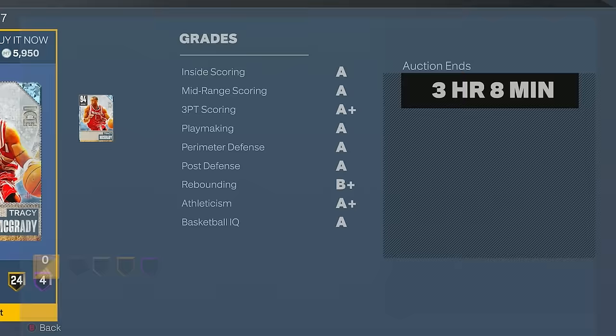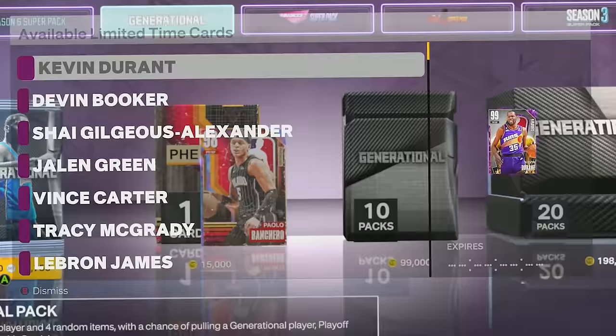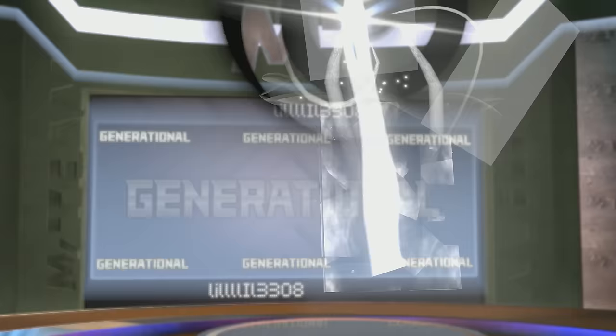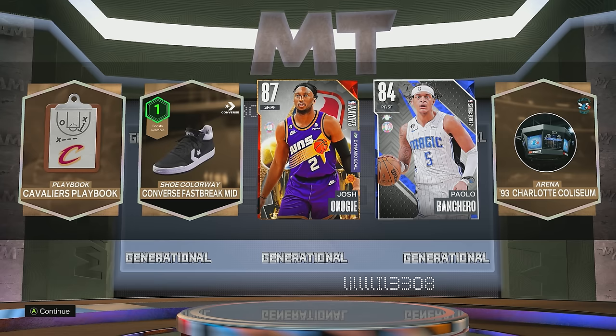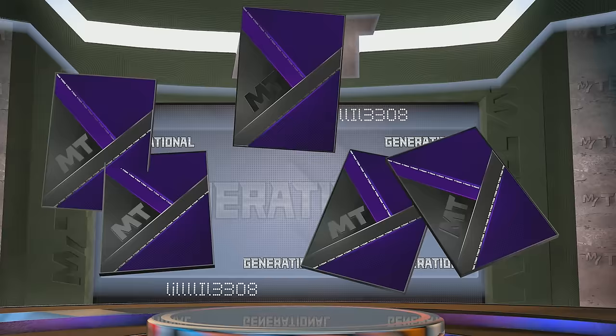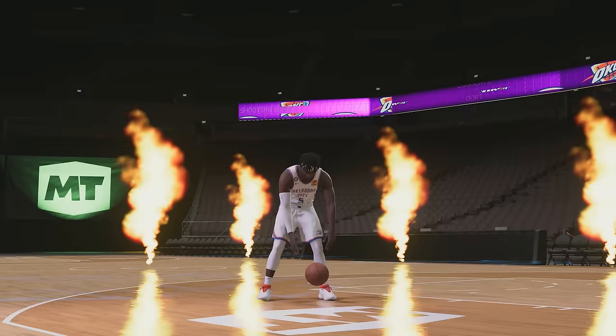The next T-Mac card is this 94 overall diamond, selling for $5,950. Boom, welcome to the squad. And since we completed our challenge, we can open up two packs to upgrade our team. By the way, there's a bunch of 99 overall cards in these packs and I'm hoping to pull at least one. In my first pack, we pulled a ruby - that's tough. In the second pack, we got a shake and it's a pink diamond. We got a 96 overall from the OKC Thunder - Luguentz Dort. Not the greatest pull, but I'll take it.